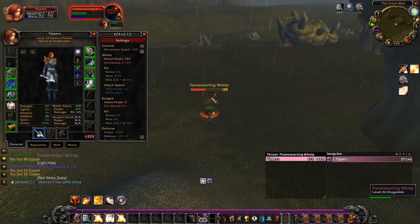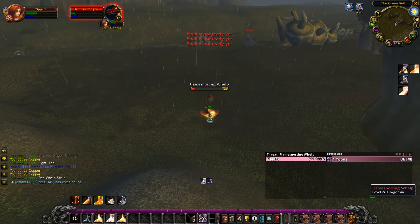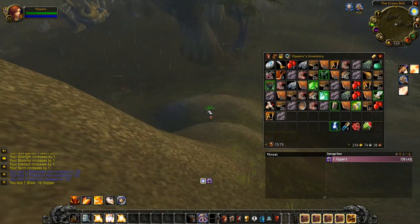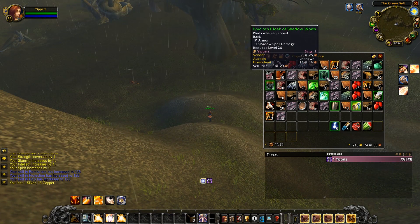We're going to hit level 25 with this kill. No pet yet — I would have checked in to show you the drop. The drops are going well overall. I'll probably have to go back to town before hitting 26, but that's okay. We're getting a lot of whelp scales that are filling up the inventory since they only stack to five, plus a decent amount of leather and flame sacks.